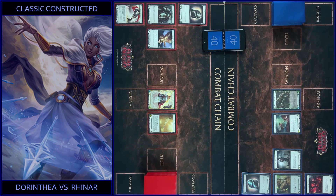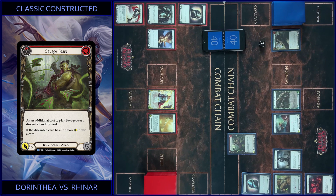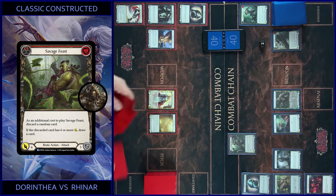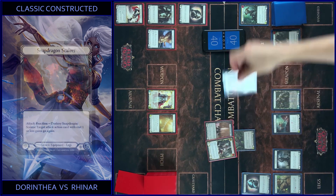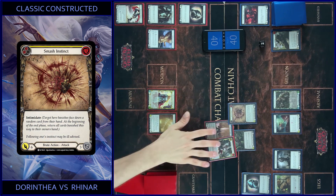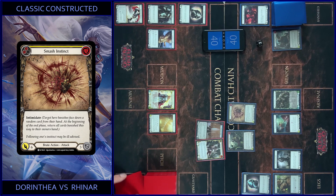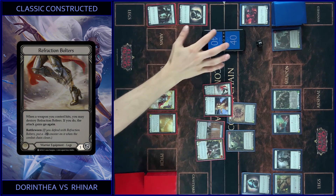I start with Savage Fist, pay for this — two floating — and discard a random card. So it's six. I draw a card and activate Intimidate. I block six and use my boots to add go again, and play Smash Instinct — pay for this, two floating, and Intimidate one more. So it's six. I block two, you got four. That's all.